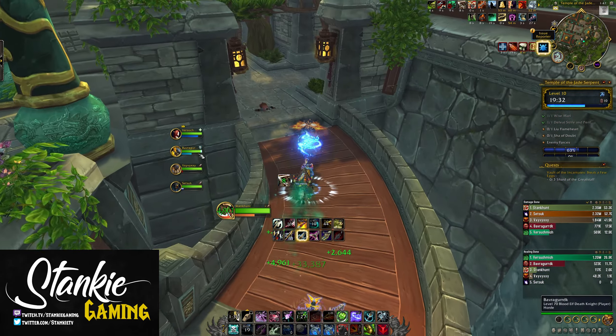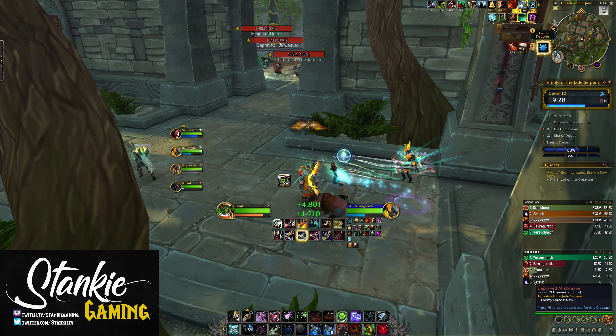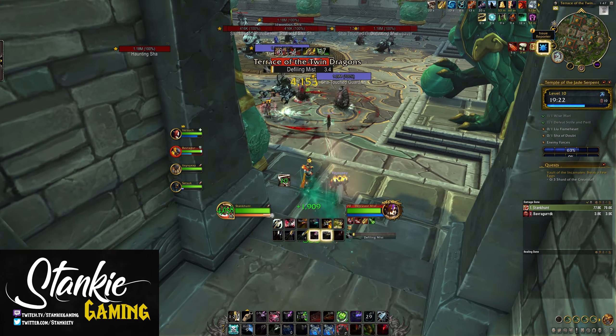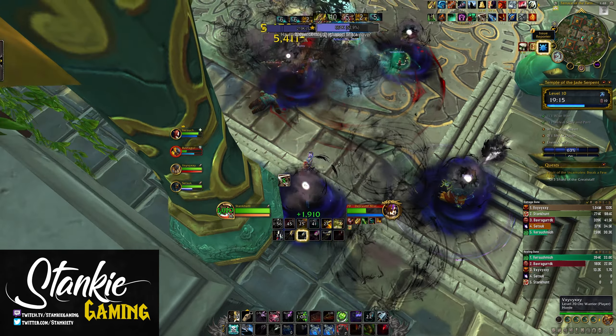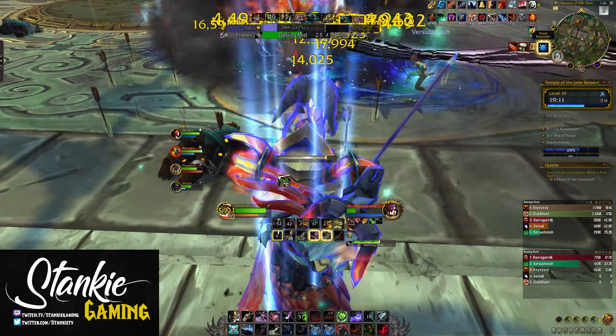At the start of a pack it might look something like this: throw Volley into a Rapid Fire and an Aimed Shot, throw Death Chakram and Explosive Shot, then spend Precise Shot charges on Multi-Shot into a new Aimed into Multi into whatever is available. Then Steady Shot if both Aimed and Rapid Fire are on cooldown or when focus-starved. Since we're not speccing into Steady Focus, there's no need to always fire two Steady Shots in a row — just weave in a single Steady here and there as needed, then rinse and repeat.